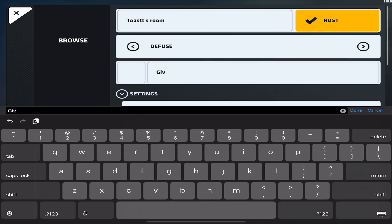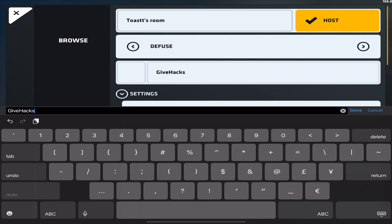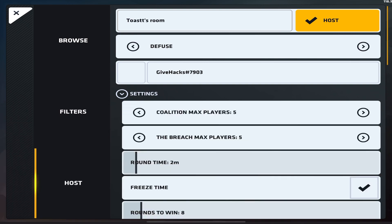Today I'm gonna be showing you how to get hacks. First you want to make a room, then you want to type in 'give hacks' and then you're gonna put that little hashtag and you're gonna put 7903. This is a special code that CFE uses to give themselves hacks.